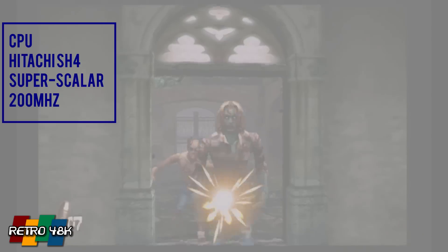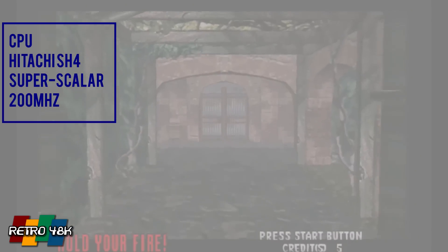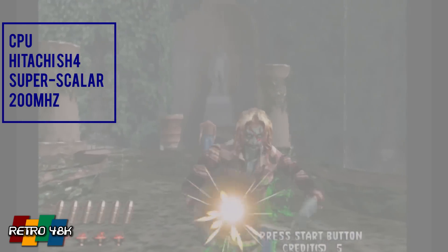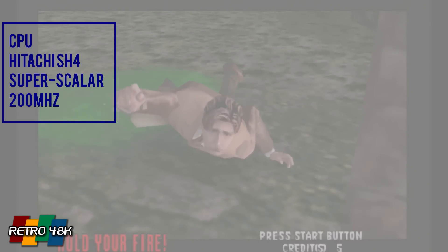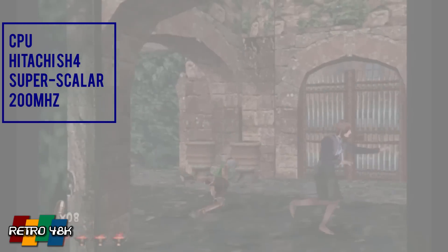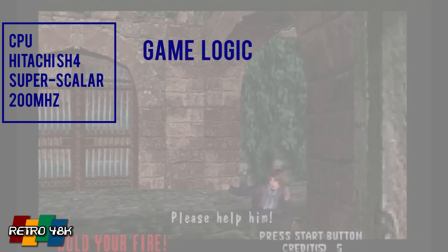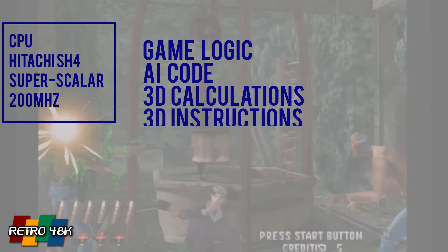At its core the Dreamcast has a Hitachi SH4 Super Scaler RISC CPU — basically a RISC-based CPU similar to the PlayStation model, but incorporating a lot of Sega stuff like Super Scaler. It was clocked at 200 MHz, which was a powerful CPU for the time. PCs weren't much more powerful than 200 MHz at this point, so it was a fairly impressive beast, responsible for processing game logic, AI, 3D calculations, and issuing 3D instructions.